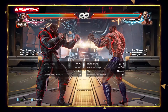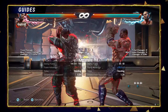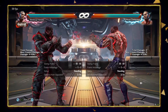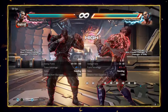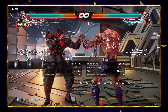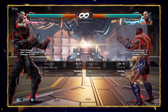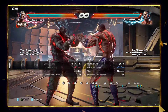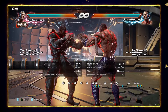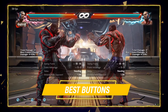He also has some powerful tools that got nerfed, like back 1 being minus 15 now, or his mid kick 3+4 being minus 11 now, and also his big boy uppercut forward forward 1+2 being minus 15 as well. So we can start talking about his pokes.